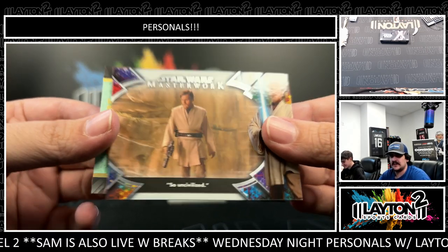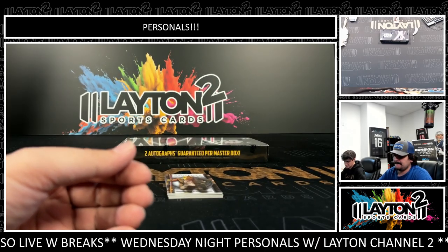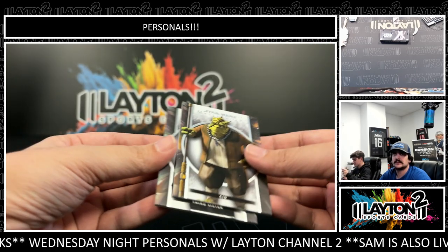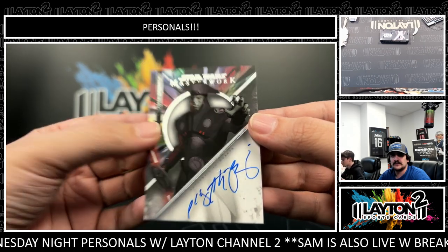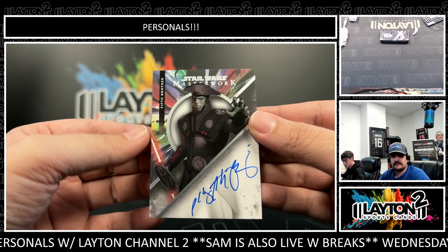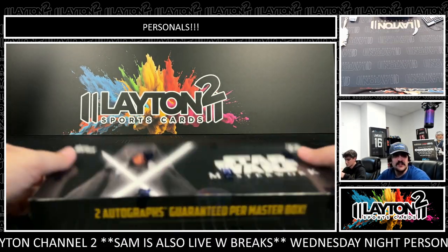There's 'So Uncivilized' again on the base. Got a green Kylo - Kylo there to 99. There is Sid and the Third Sister. And our auto is going to be the Fifth Brother - Philip Anthony Rodriguez as the Fifth Brother. One more box, good luck Brandon!